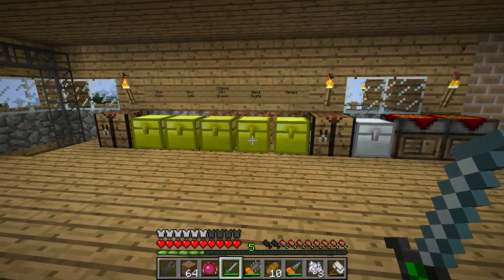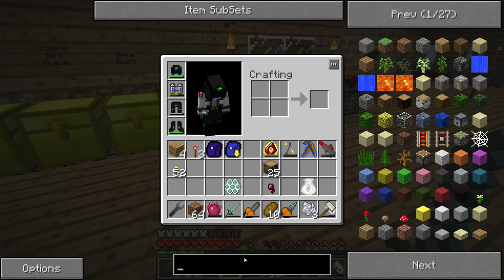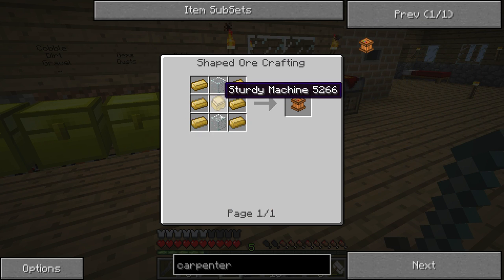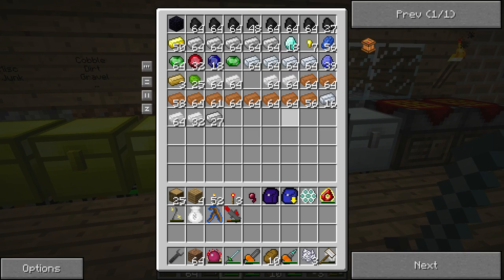I've done the research I needed and it's time to make some machines like the carpenter. The carpenter needs six bronze and eight bronze, so 14 bronze in total and two glass.